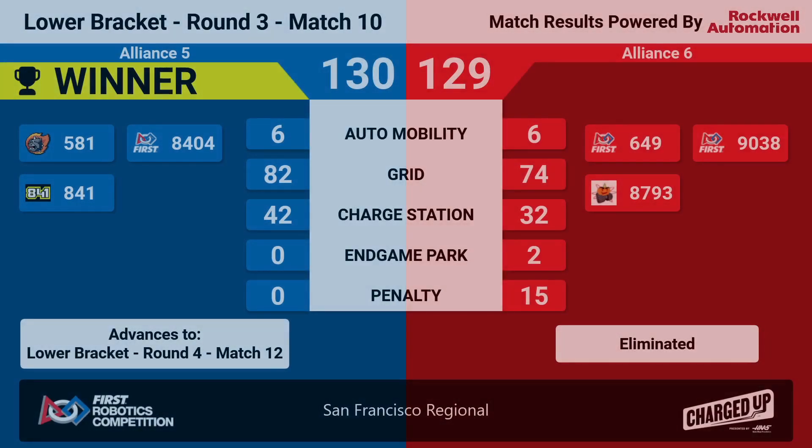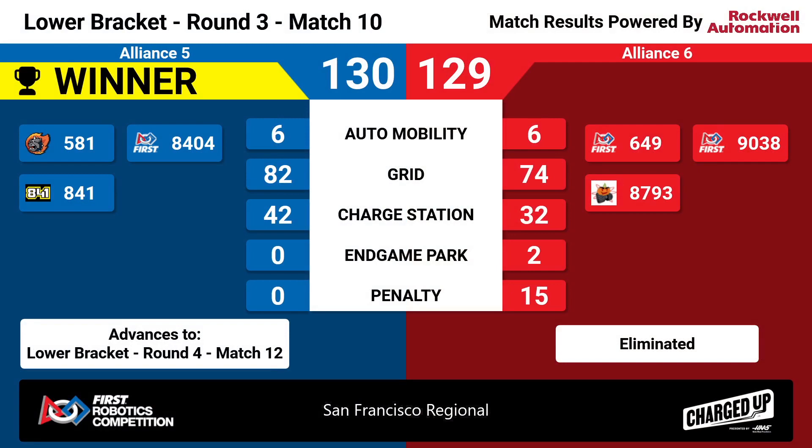With a score of 130 points to the red alliance's 129, blue is moving on in the lower bracket. Red alliance is eliminated.